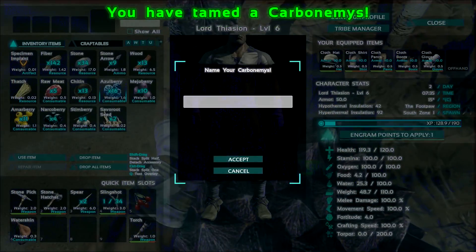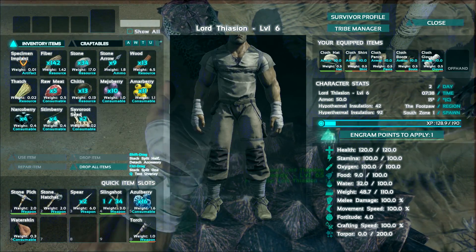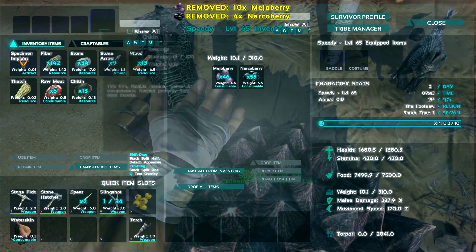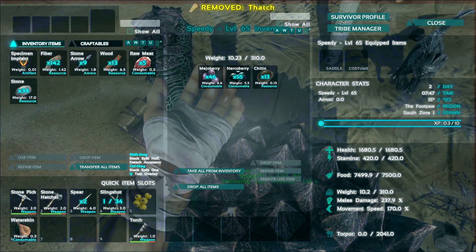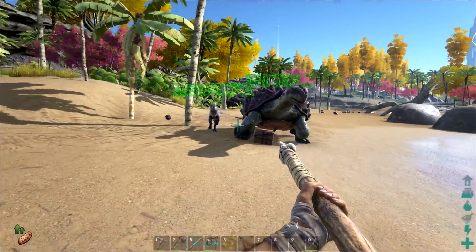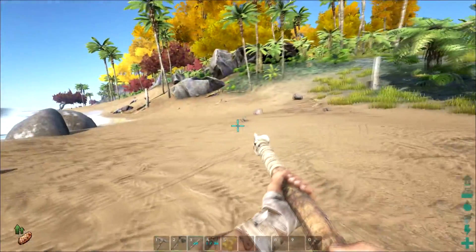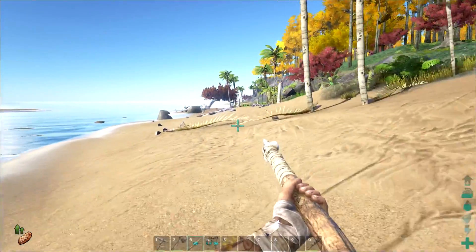There we go — let's name him Speedy, Speedy the turtle. Don't need seeds. Throw the rest of the mejoberries in there. Chitin can go on there. Let's keep the rocks because we may need to knock something else out. Thatch out of the way. Okay, little level 65 turtle and a level 24 dilophosaur — perfect. Let's head off here, see if we can find anything to get some more food going and maybe tame some more random critters.